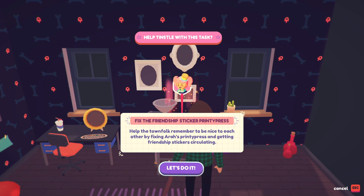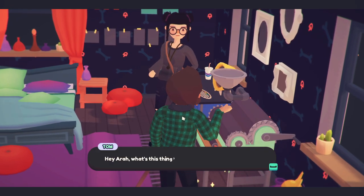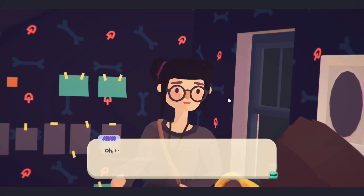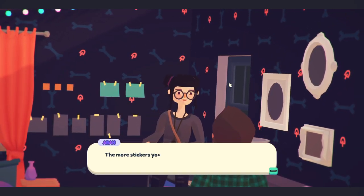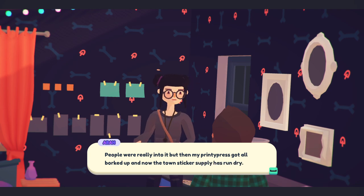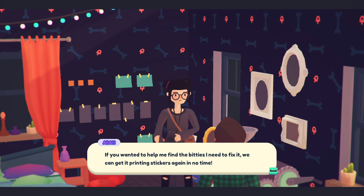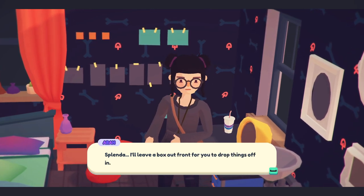'Help the townsfolk remember to be nice to each other by fixing Aria's printie press and getting friendship stickers.' The printie press - 'I used it to make friendship stickers but it's all goofed up.' 'Friendship stickers - people in Badgetown can give each other stickers to signify their friendship, the more stickers you have from someone the closer your friendship is. But my printie press got all forked up and the sticker supply has run dry. If you want to help me find the biddies I need to fix it.' 'We can get it printing stickers again in no time.'